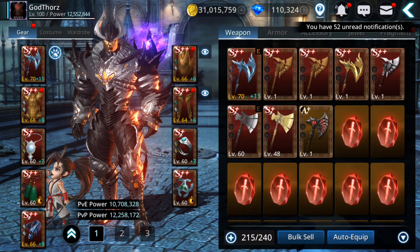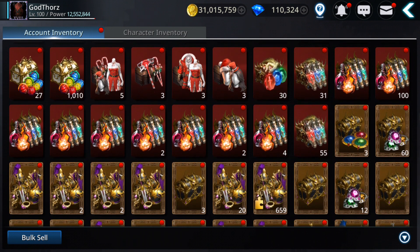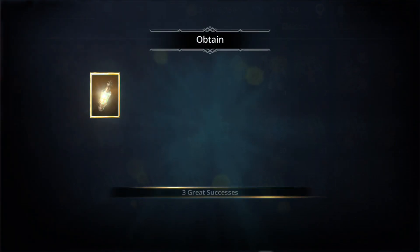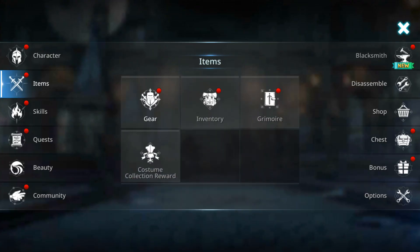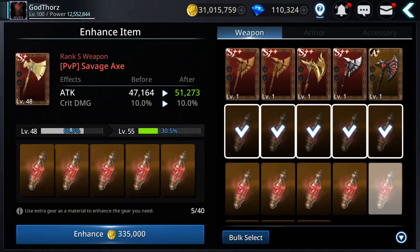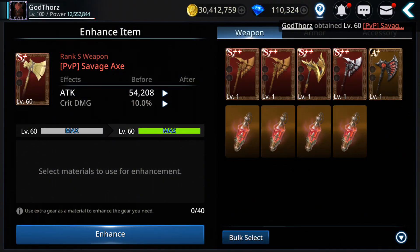I'm gonna sell the accessories ones. It's good to have lots of polishes. The only problem now is gold — from all these fusions and morphing and leveling, I think you burn through gold quite fast.